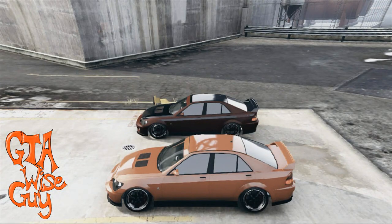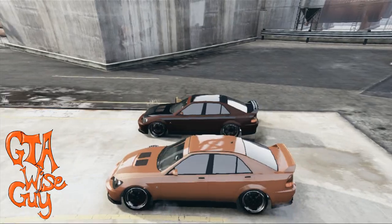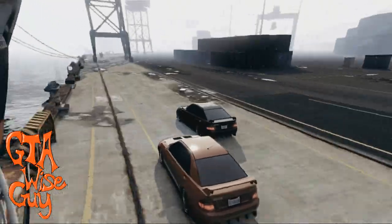Here's a clip of me going up against my friend racing as you normally would, by holding down the handbrake and the throttle at the same time and then just releasing the handbrake. As you can see it was pretty even and we both had wheel spin.